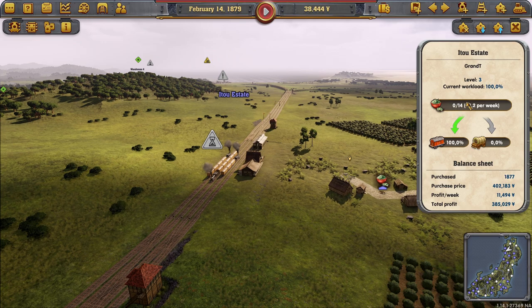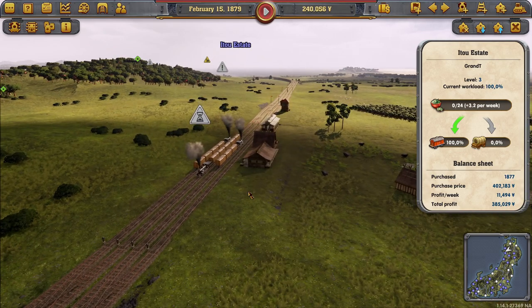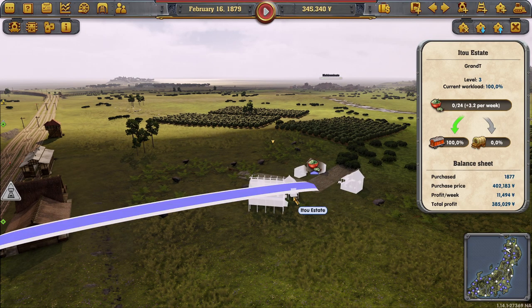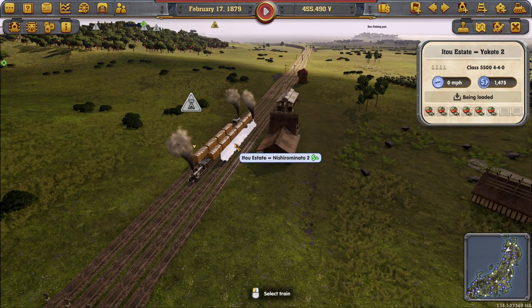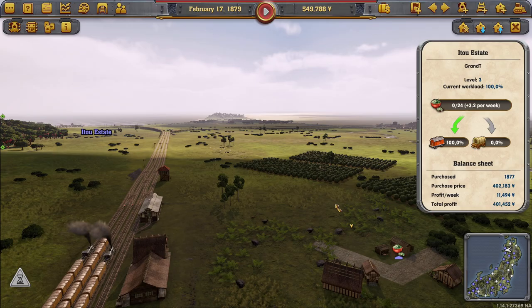That should speed things up a little bit. It looks like they're loading as they're producing. It's on a hundred percent, so this is great — it means we are at the limit on this. What are the factories and businesses? So are you filling up faster? I think you are. We may need to upgrade it again, but that's going to be really pricey — one and a half million.